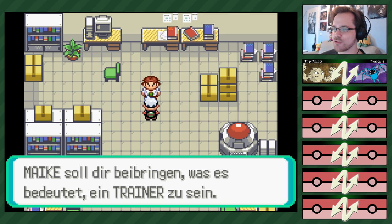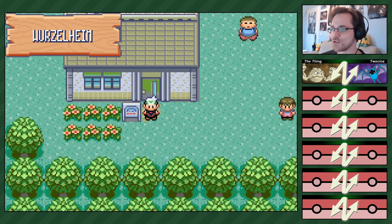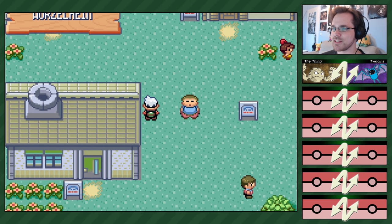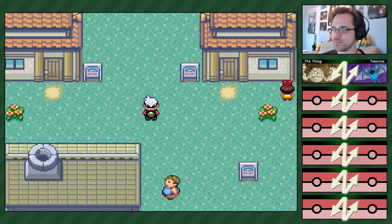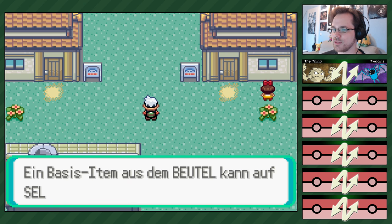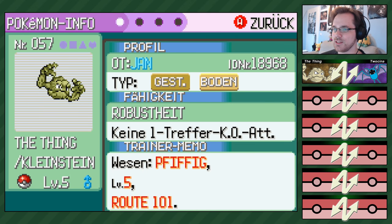Erstmal das Pokémon anschauen. Immer wieder soll uns irgendjemand was zeigen, weil wir scheinbar selbstständig zu nichts fähig sind. Ich hab ein hitziges Zubat mit Konzentrator. Was hab ich denn? Ich hab The Thing – Robustheit, pfiffig. Pfiffig ist sogar gut, weil es die Verteidigung erhöht. Ich hab Spezialangriff hoch, Spezialverteidigung runter.